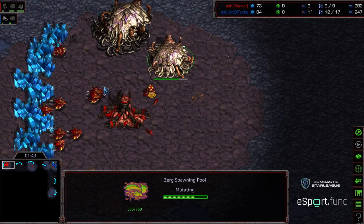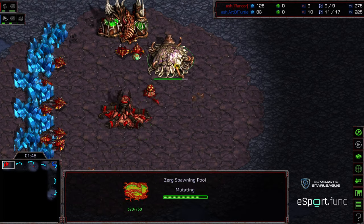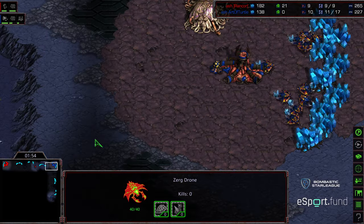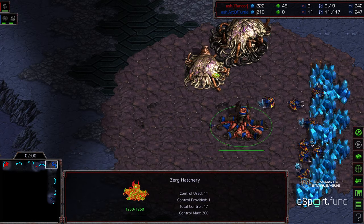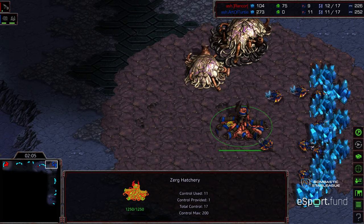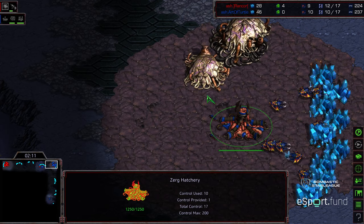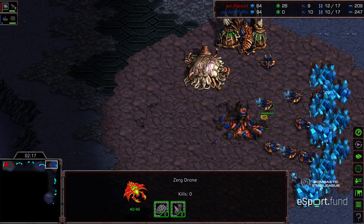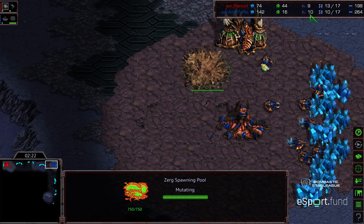It is not game-ending. Usually what you see as far as an opener off of this is oftentimes 9 pool speed into Spire. I'm actually curious about the Zergling openers in general on this map. I feel like 12th pool is solid, and 12th hatch tends to be solid here. But because of that ramp and the ability to defend it, I'm wondering if Zerglings end up paying out as much. The later pool basically gives a slight edge in economy to Art of Turtle.